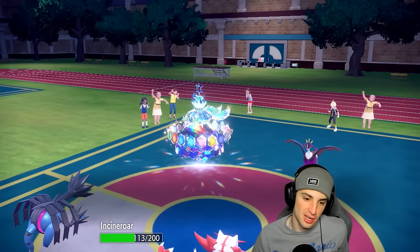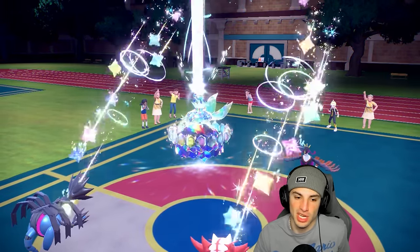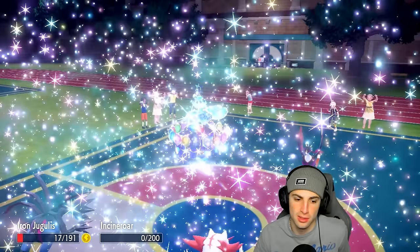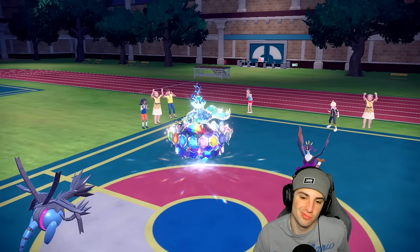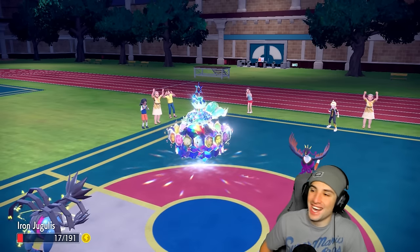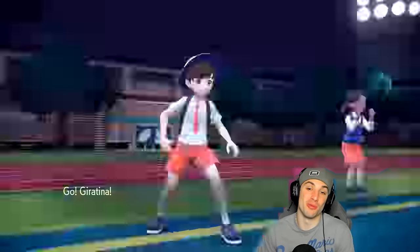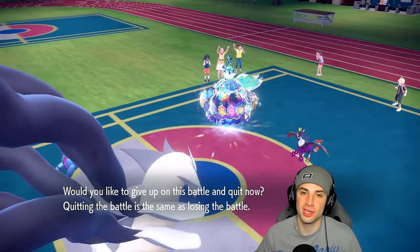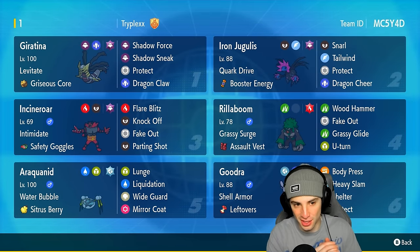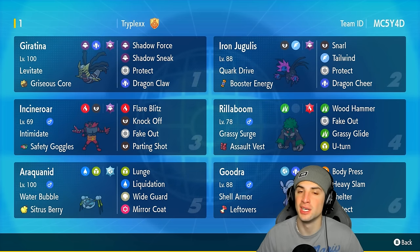Terrasalized Terapagos rips up into us — Incineroar down, Iron Jugulis survives but at what cost? Giratina is paralyzed. That's just the game saying this one's over — wrap it up. GGs to our opponent, we're going to get rid of Wo-Chien and take that 2-1 winning record all day long. Another winning record added to the channel — absolutely love this team. Giratina, Iron Jugulis, and Goodra as the three off-meta Pokemon, rocking out with Incineroar, Rillaboom, and Araquanid.